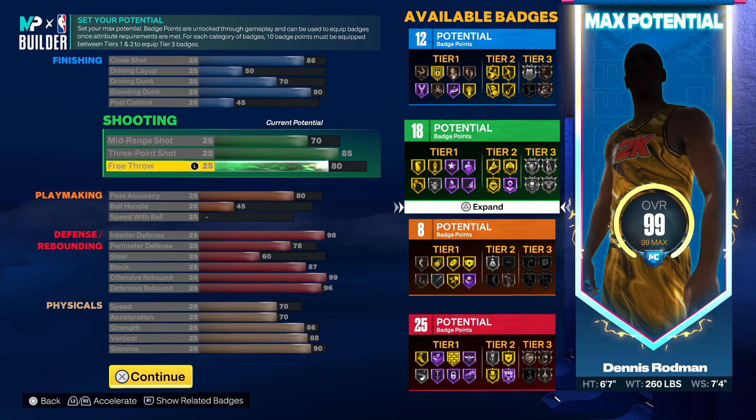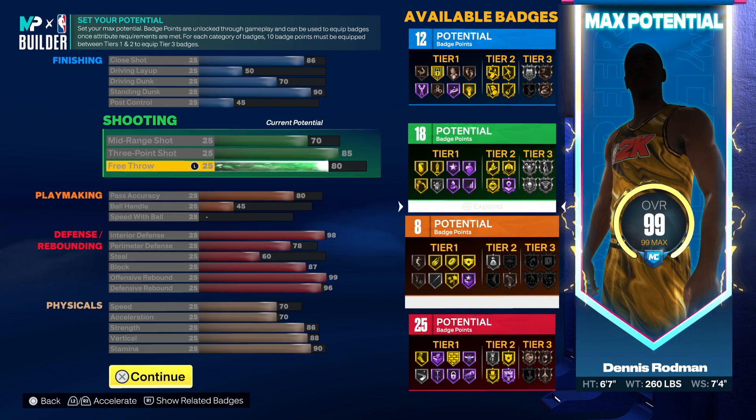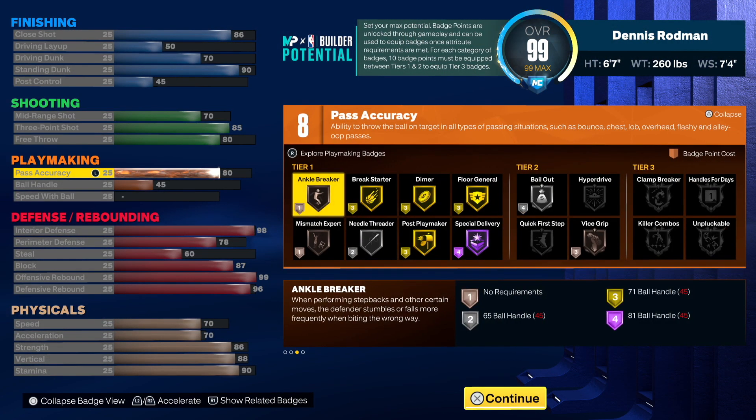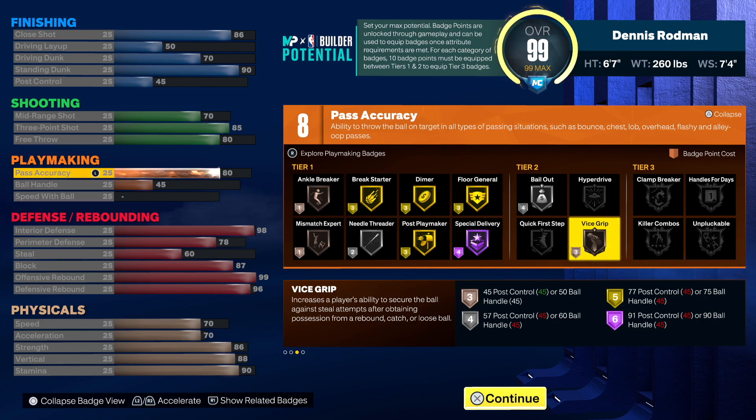That 80 pass accuracy is going to be phenomenal — equip the LeBron James passing style and you're good to go. I only put 45 post control just to get Vice Grip on bronze. I don't feel like you need it high, but having it on bronze matters. I remember how Glue Hands was — if you didn't have it at least on bronze you were catching the weirdest stuff.